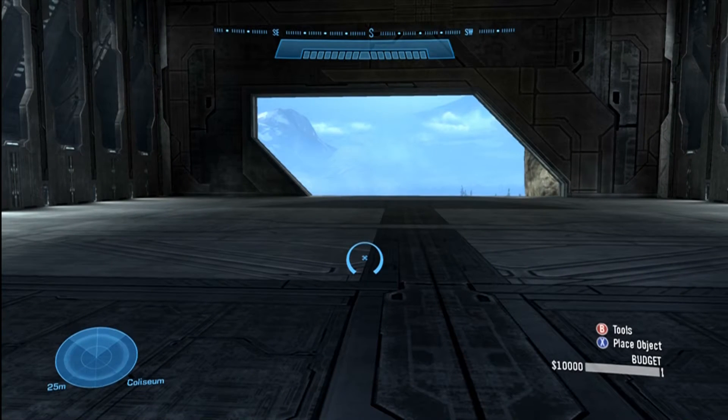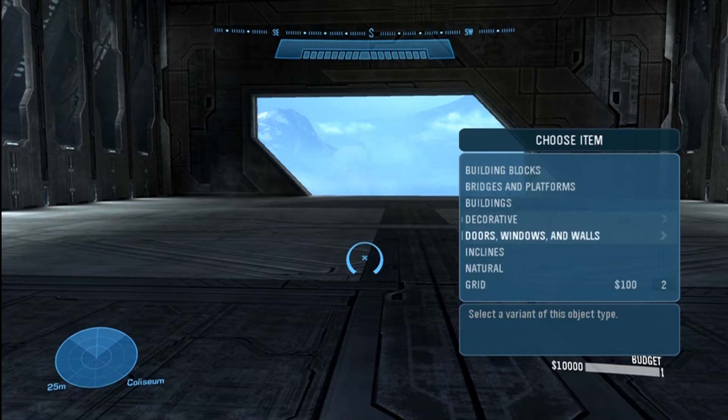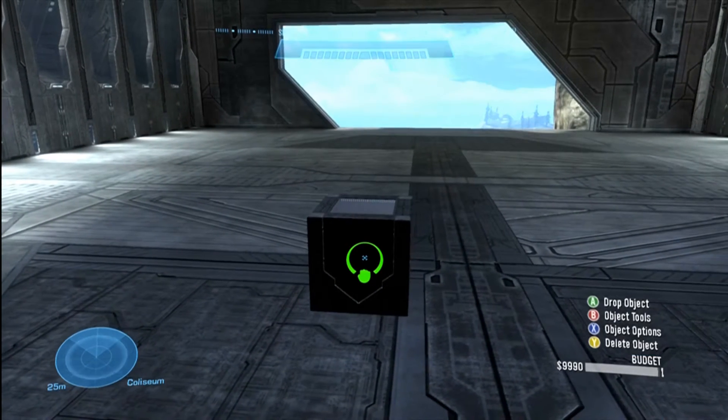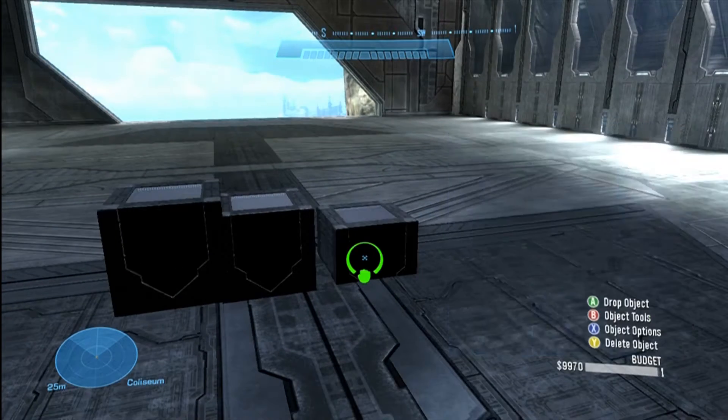Go to the build menu, which is X, and go down to structure. Everything in structure counts in a category, so you've got your category of building blocks, category of bridges, your category for buildings. You'll see a number at the very right — this one's 100, which means I have 100 building blocks. That doesn't mean 100 one-by-ones; it means if I build this building block, now I have 99 in the whole category, then 98, 97, and so on.